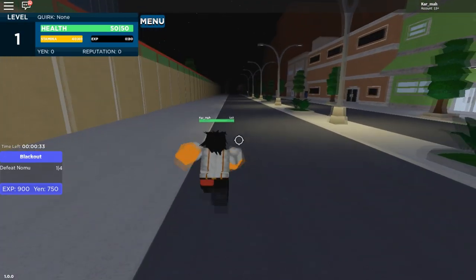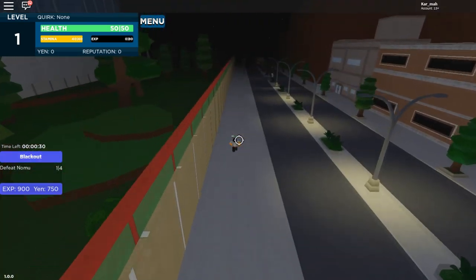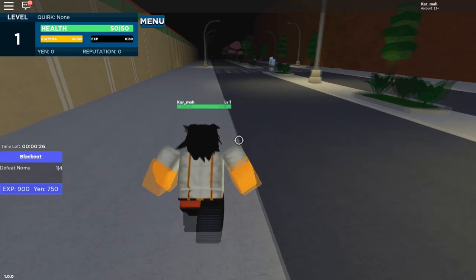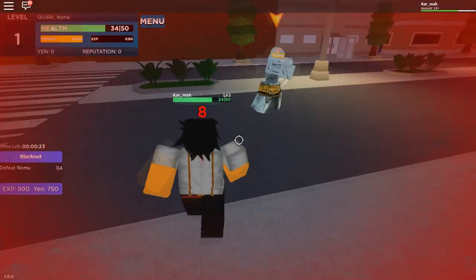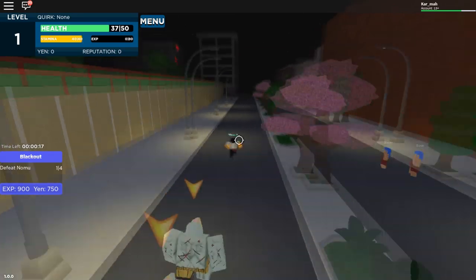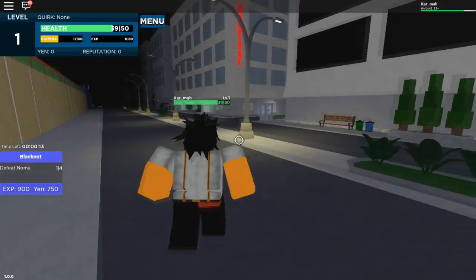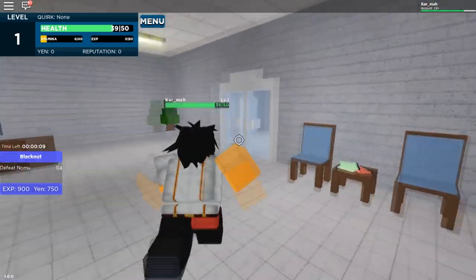Well, that didn't go too well. We spawned by UA actually, so the hospital must be nearby hopefully. Oh, somebody defeated one — I didn't actually mean to fight that Nomu. The hospital is right there! All right, all right — we got the hospital guys. Time to get our quirks, let's get it!